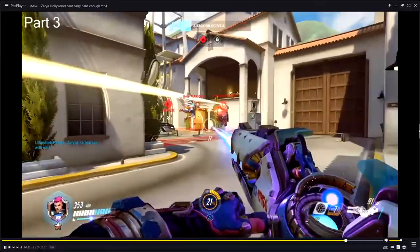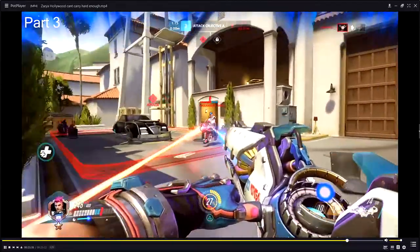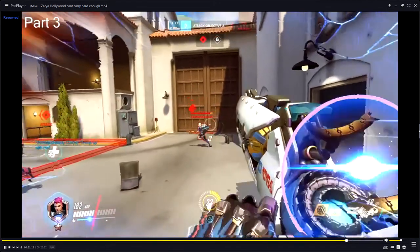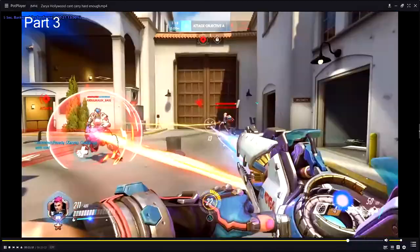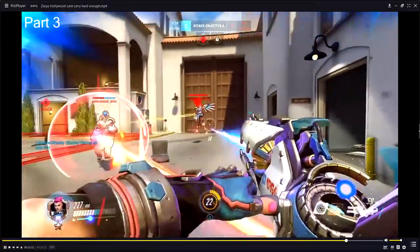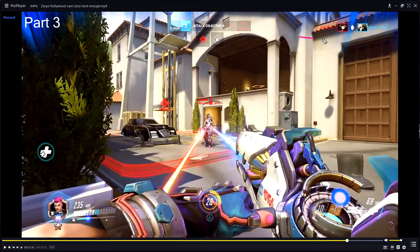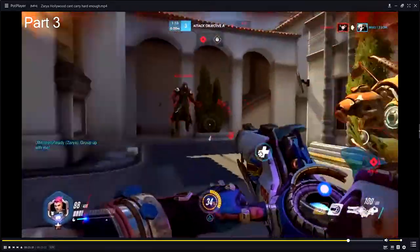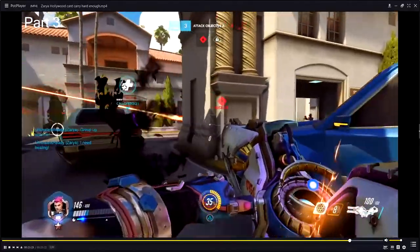That barrier is okay — kind of whatever. Your personal shield right here: she's literally shooting you, just use your shield right here. I don't know what you're waiting for, and then she stopped shooting you right when you used it. How did your Mercy die? She's literally right next to you. You meant to shield D.Va — that's unfortunate.